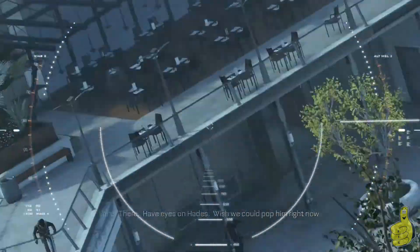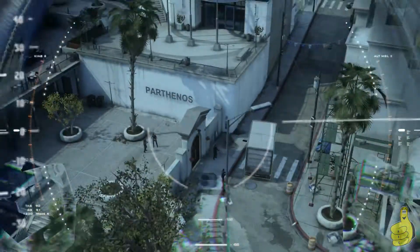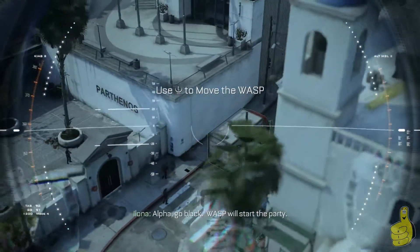You'll have to zoom in on Hades, who is right there — he's in yellow, so it's kind of hard not to zoom in on him. The truck will pull up by the gate and there'll be one guy you have to shoot. Then you can see those two guys on the left, and another guy will walk out from the building, and you can just shoot all three of them like that.